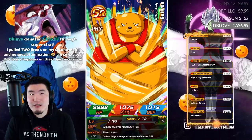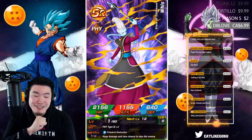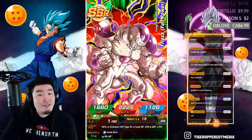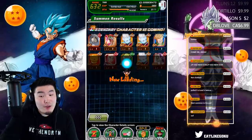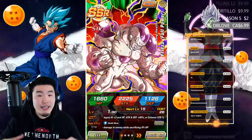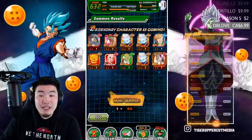It's the guaranteed SSR — I'll take that. He's not rainbowed, in fact that's my first dupe. It's not a rip, it's still a solid pull. My body was ready for Jiren but I'll take a Freeza, I'll take a Freeza.